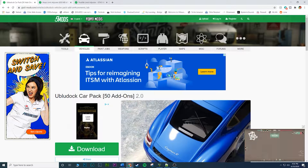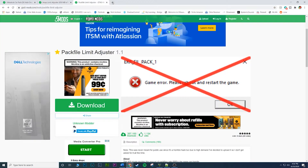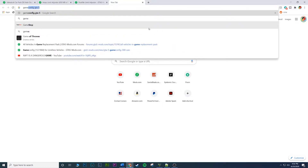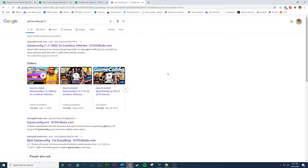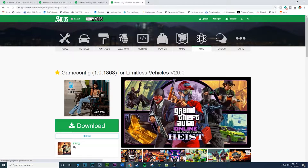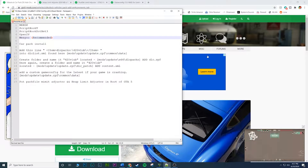Anyway, if you need to find the game config mod again, just search 'game config GTA 5.' Once you download it, go ahead and extract it. I'll bring up the instructions here.